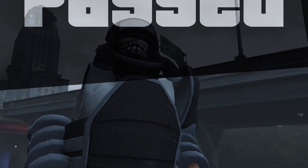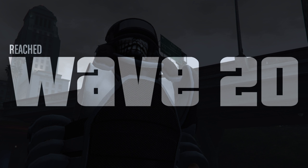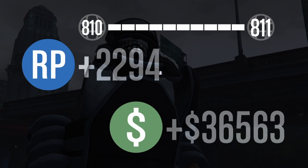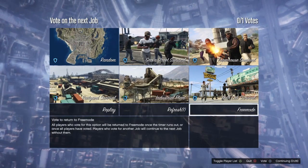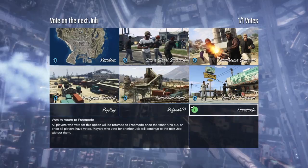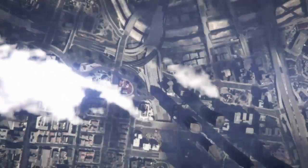It took about five seconds to end wave 20 and we passed it. We got a total of $36,000 and 3,000 RP in about 15 minutes and we didn't do anything at all. Make sure you do bookmark this job — this has been your boy Froszy, back with a GTA 5 Online glitch to help you guys out. Peace.